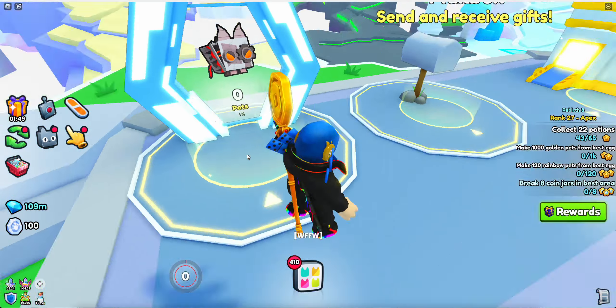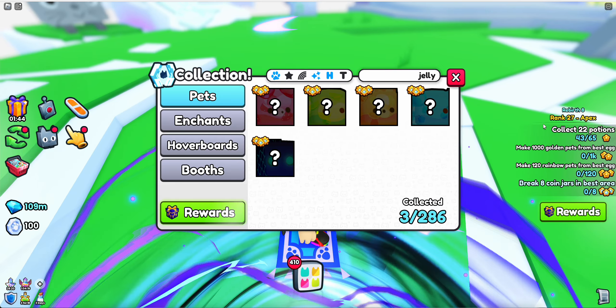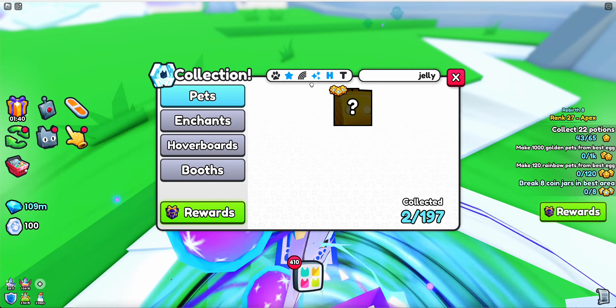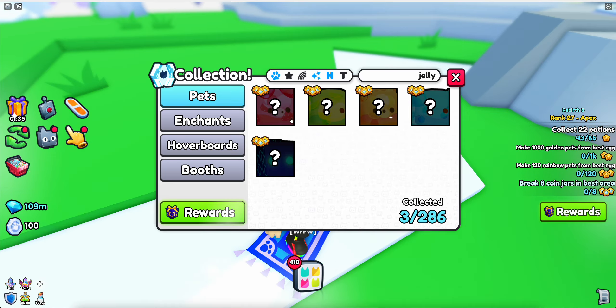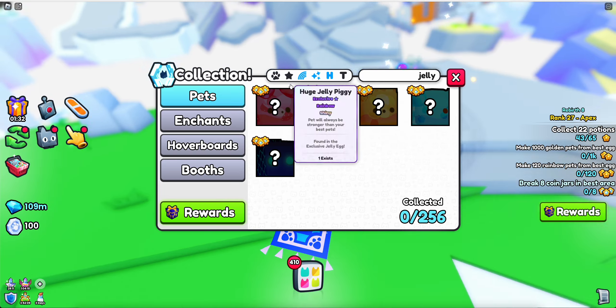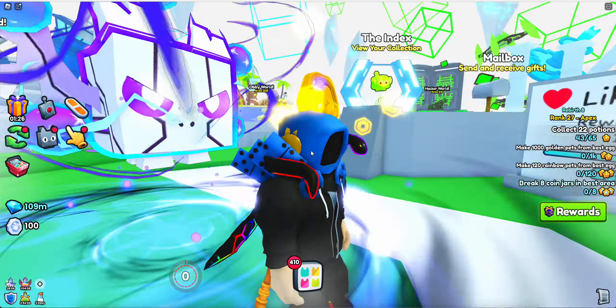Let me explain — I've never seen a huge pet have around the same count for each variant like this. Golden, rainbow, rainbow shiny, golden shiny, and just shiny — they all have around the same exist count.